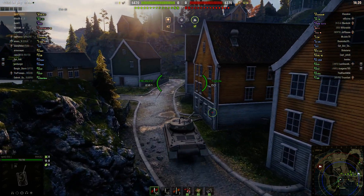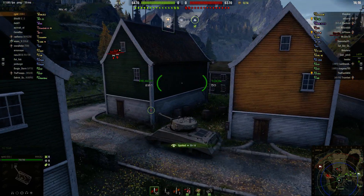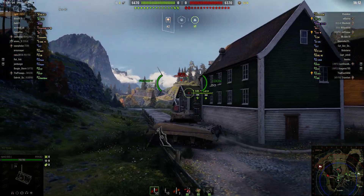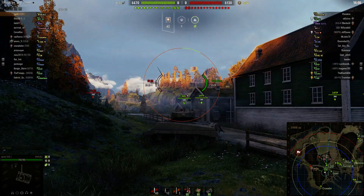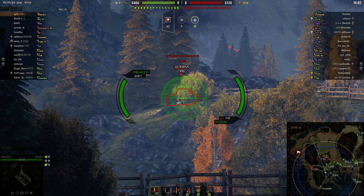So he goes middle first, which can be dangerous, but it can also pay off. And it's going to pay off in this case, because as long as arty is not up in the upper corner up here, like in A5, he should be good.